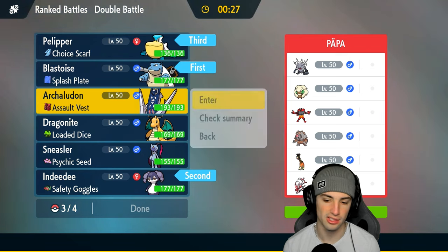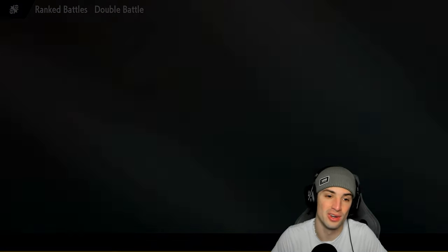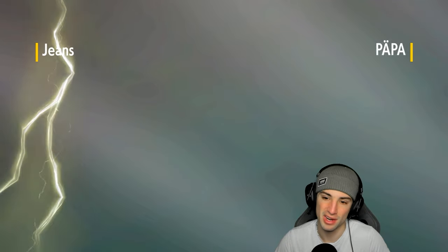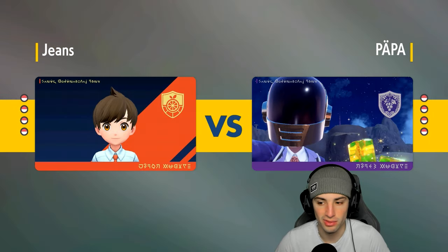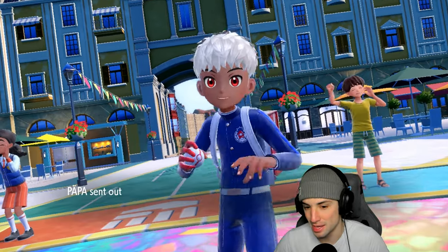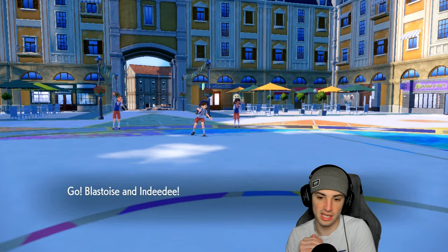With the Ghost Tera, let's go Arch Ludon — same squad, same order, looking to bounce back. We made the wrong call in match one. If we had just popped the Tera, swapped into Pelipper, and gone for Water Spout, I think we would have been able to KO that Indeedee — it would have been close since we only did about half damage. I wish I had at least tried that play instead of dying to Final Gambit and losing that big turn.